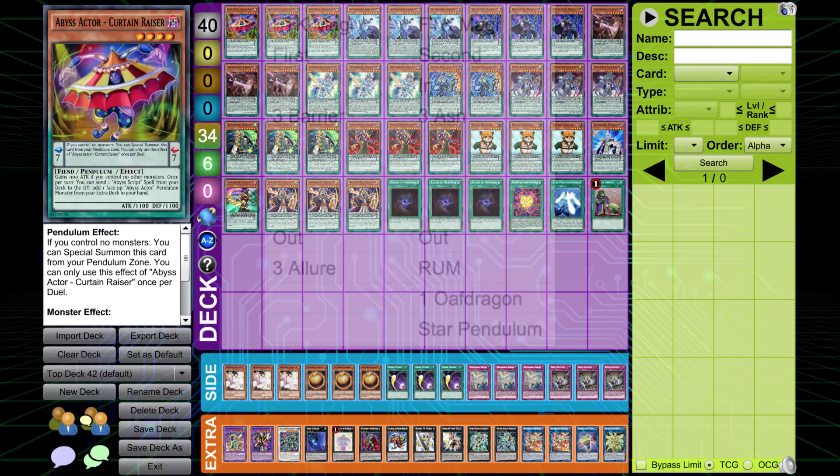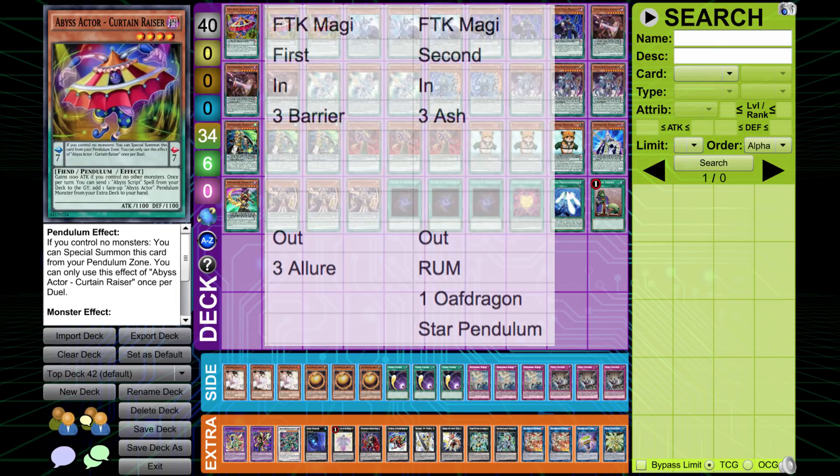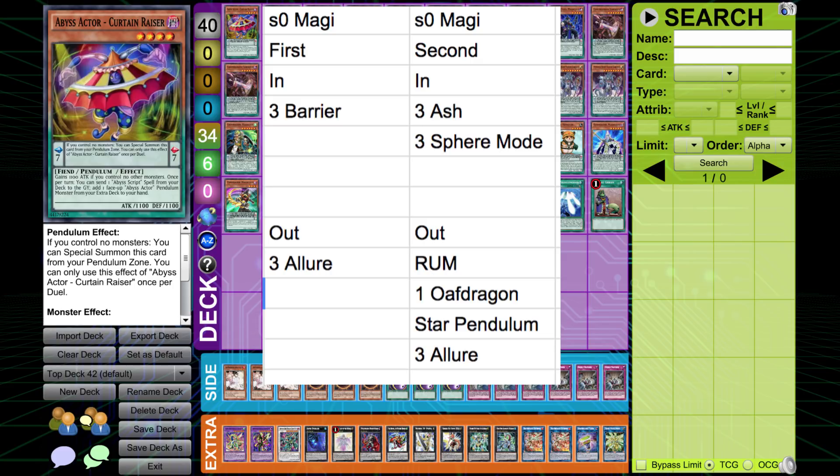Against the FTK Magicians going first, it's essentially the same — you're setting up three Debarriers because you just win if you take away the turn and can OTK them. Going second, you just need to stop the combo, so putting in the hand traps, the Ashes, basically. For S0 Magicians, the mirror match, exactly the same first strategy. For going second, you want to stop the combo or be able to out the board, so Sphere Mode is the other option being put in.